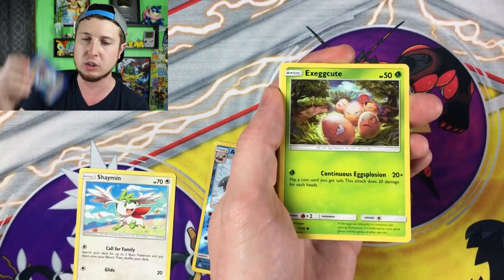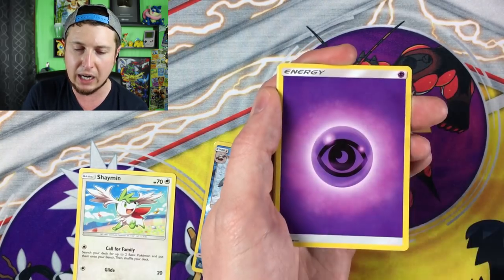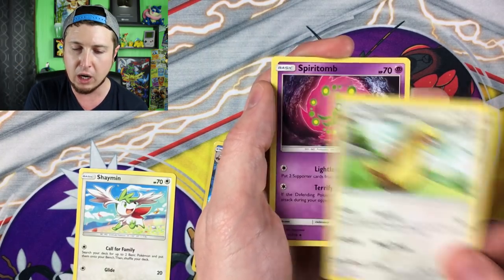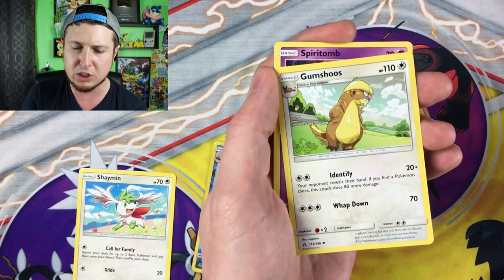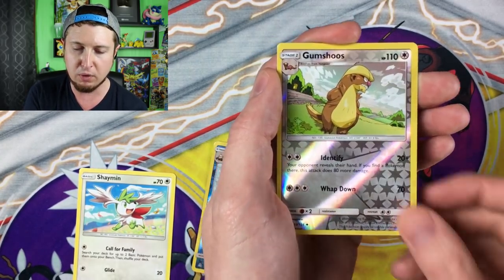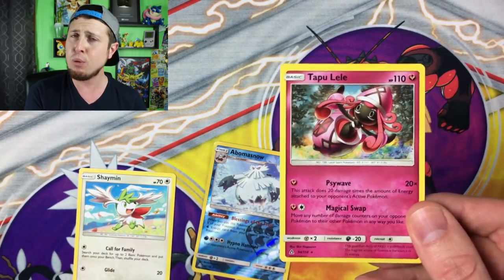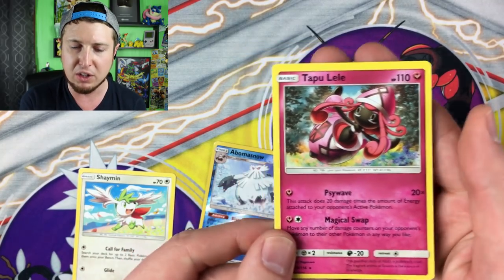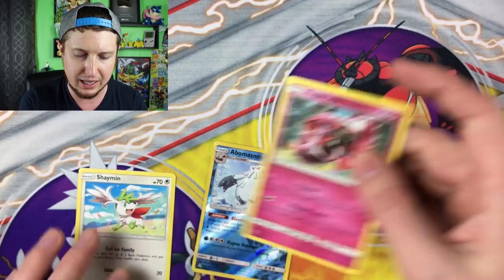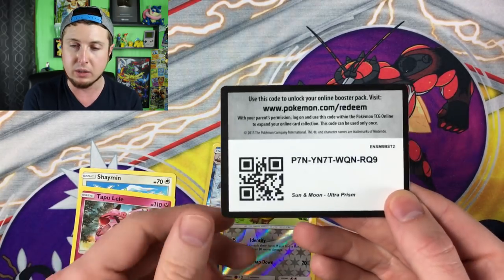Let's see what we got inside of this one — Magnemite, some magnets... Science! We have some Eggs, a Shinx, a Passimian, a Salandit, an energy, a Luxio, a Gumshoos just pondering life at this moment, Spiritomb, a reverse holo Gumshoos, and our rare is going to a Tapu Lele. What's up Lele! I love the artwork on the Tapu Lele — all Tapu Leles have really good artwork. We've still not pulled a holo rare or better yet.